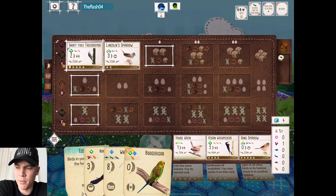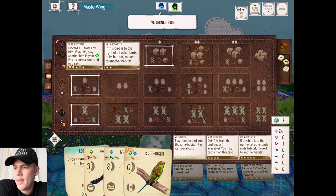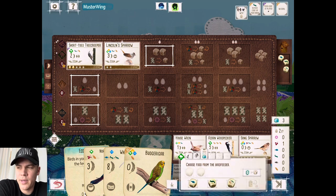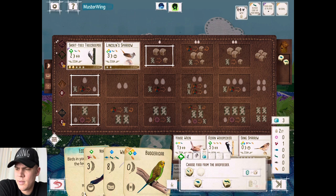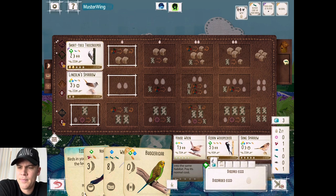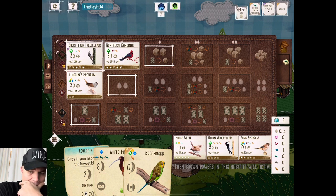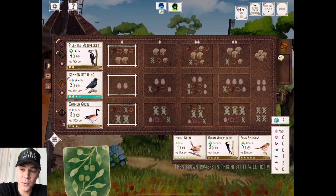I move it to the Forest and the Song Sparrow pops up. My opponent is going to give us another egg, so I'm thankful we moved it to the Forest. Now I think we can go right into the Northern Cardinal. I wish there was one more Nectar in the Birdfeeder, but that's okay — then I could play Cardinal and Budgie back-to-back. But we'll take a Fish just in case we get to play this Ibis soon. And this Sparrow is doing so much work — so much value.